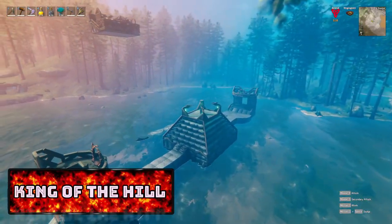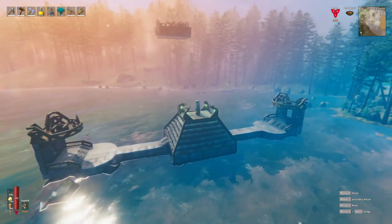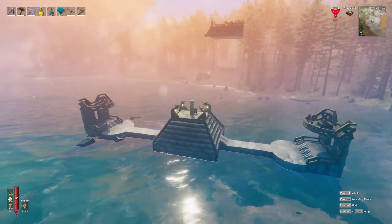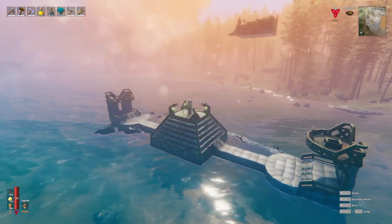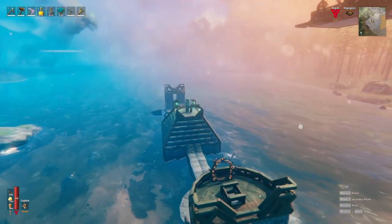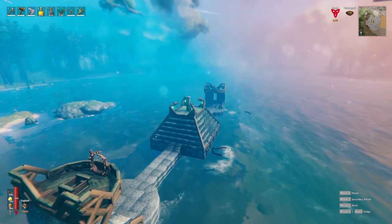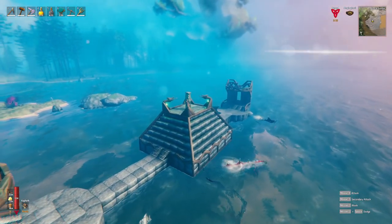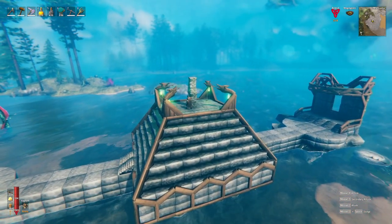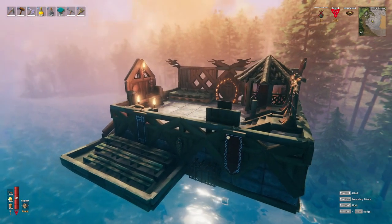Moving on to the next event featured this weekend: the King of the Hill pyramid. It's floating in the middle of the water surrounded by sea serpents hovering over their spawn points. When people get kicked off into the water, they're going to have to be fast to find a spot to jump back up — I did not make it easy to get back up there, so suffer being serpent food or find a way up fast.